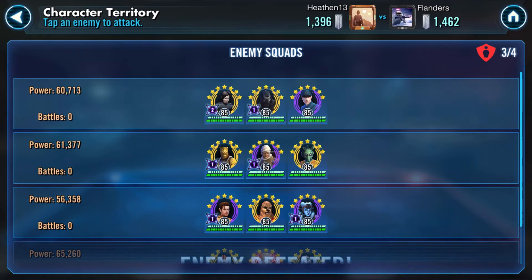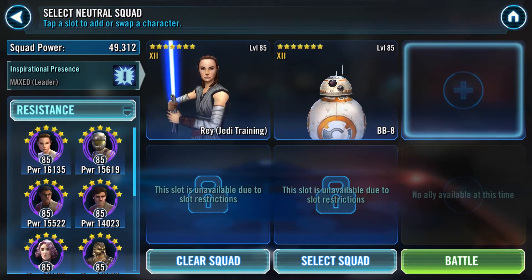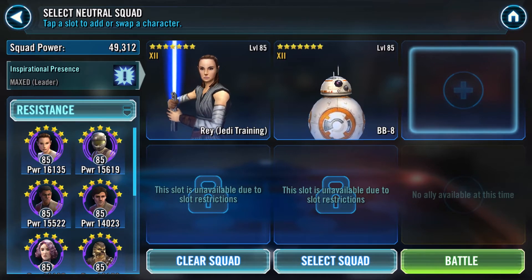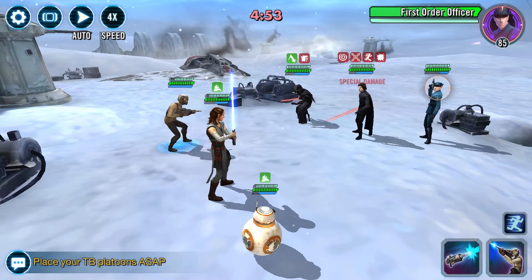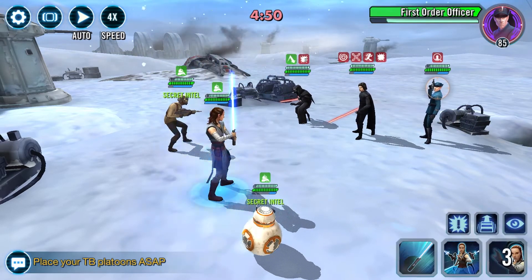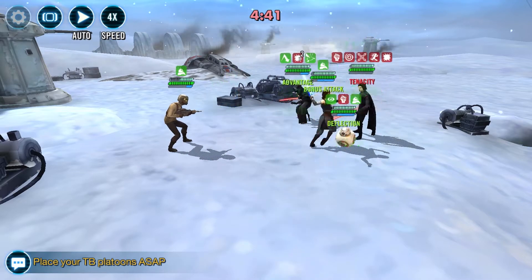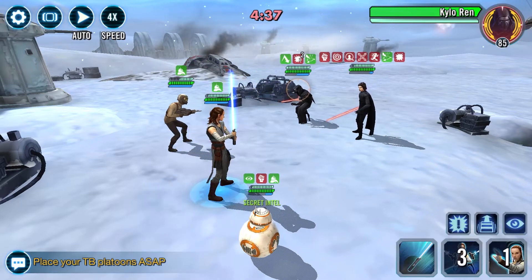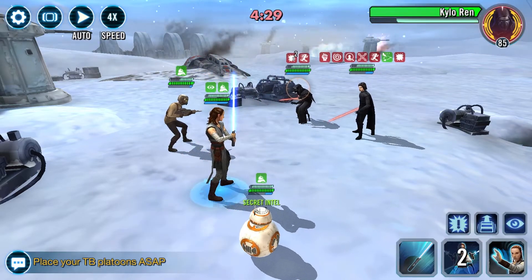Now I have a Crew squad to go against and I'm taking JTR. I already used R2 so I'm looking at my Resistance options — deciding between Sith Trooper Rey, Resistance Trooper, and Finn. In the end I went with Resistance Trooper because of his ability to strip off buffs. I figured it would be good to strip counter chance from OG Kylo. I take the First Order Officer out first so he can't get a bunch of turn meter. Resistance Trooper is doing a fine job even though I was tempted by Sith Trooper Rey.